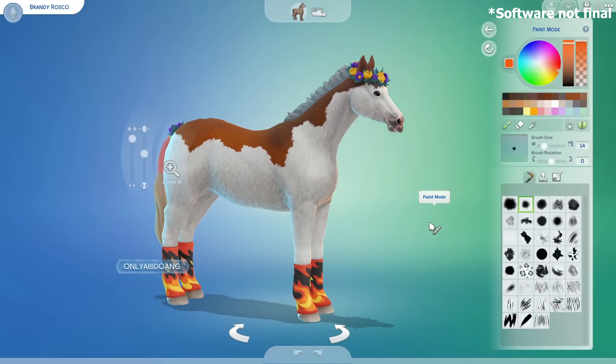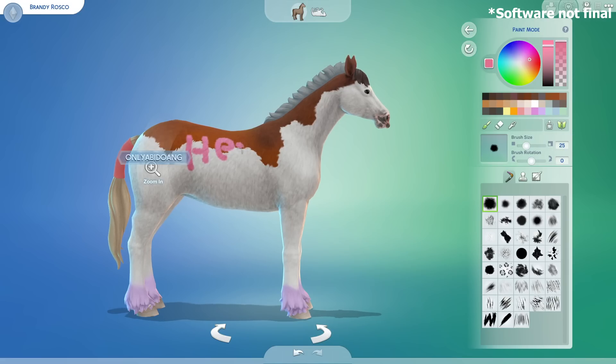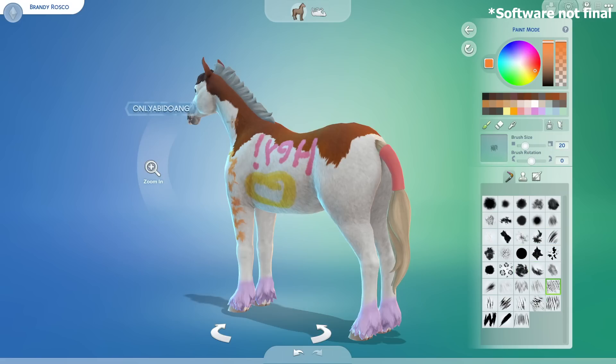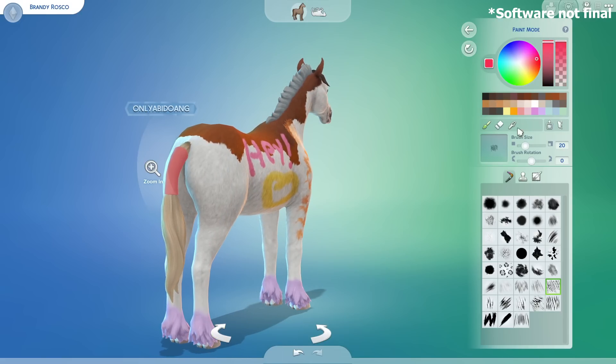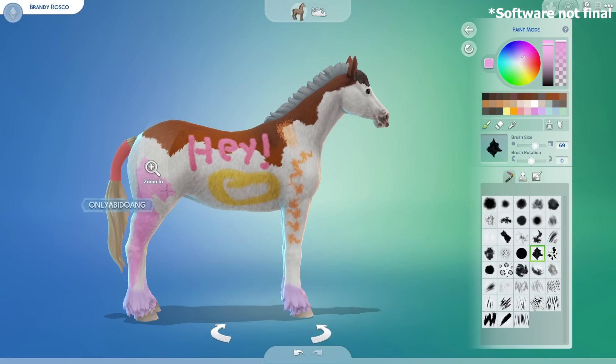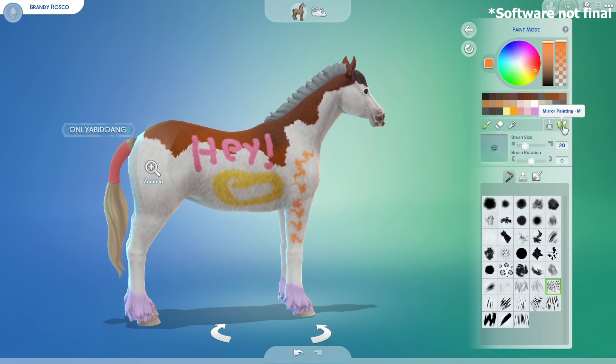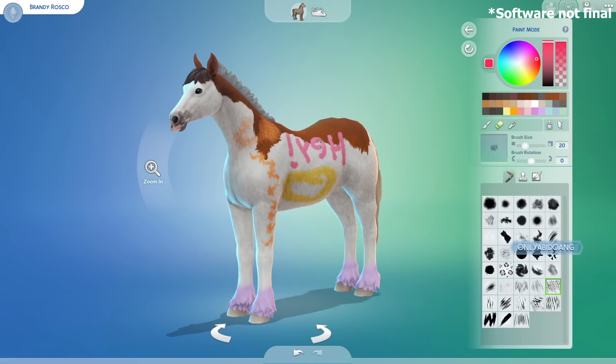Finally, we get to the last part of Create-a-Horse, and it's certainly not the least — the paint mode. This is also available when creating cats and dogs and it's one of the most powerful customization tools in the game where the horse is your canvas. There are color wheels with full color spectrums, shade, and opacity. The colors can be applied to various brush shapes, which you can modify for size and rotation. You can draw anything anywhere on the horse. By default, mirror painting mode is on, so be sure to turn it off if needed. There's also an eraser tool and an eyedropper tool to copy colors.